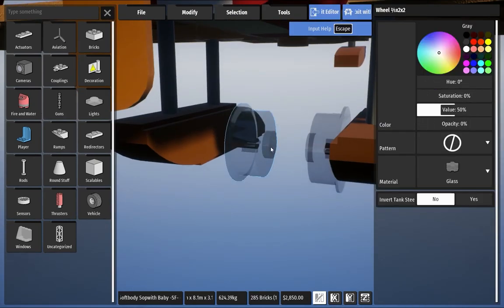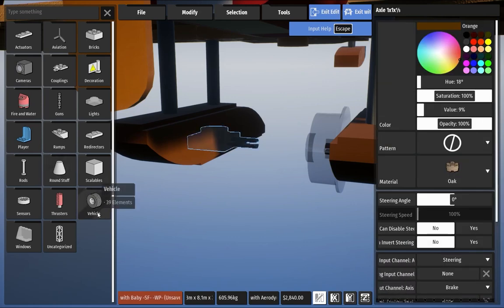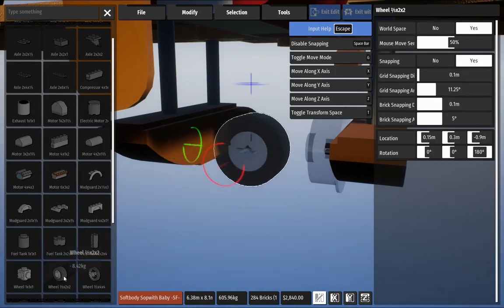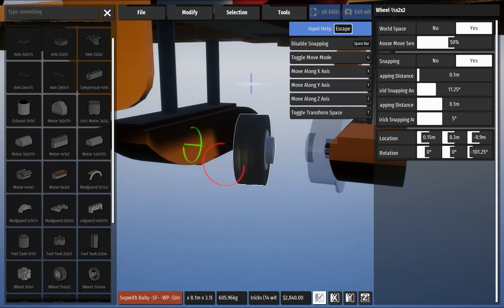Now we need to remove the train wheels and put the smallest wheels in their place. Remember, the train wheels are broken — not even trains can run on them.